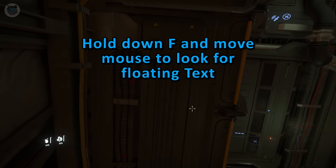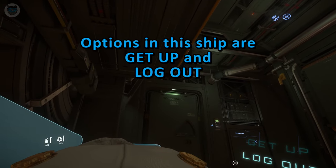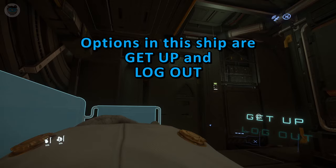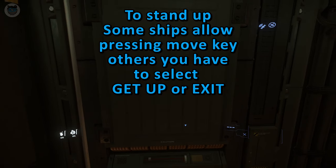Now hold down F and move the mouse to look for the floating text. Turn to the bottom right — options are: in this ship, get up, and log out. If you want to stand up, some ships allow you to press the move key; others, you have to press the 'get up' or exit text.